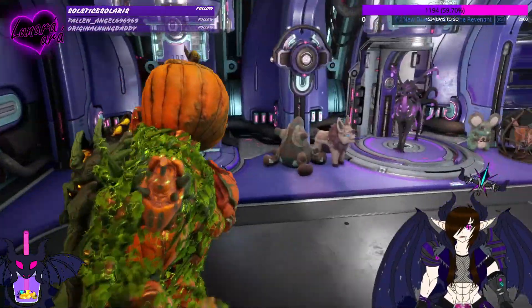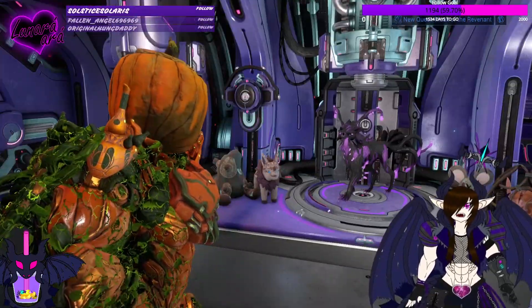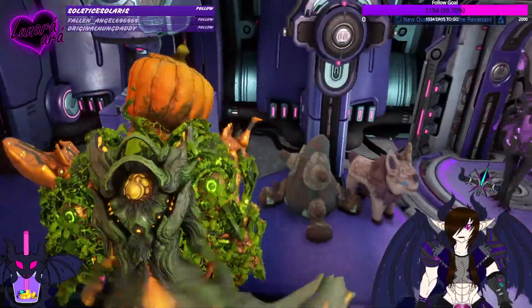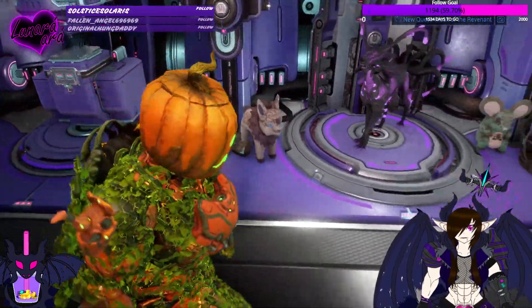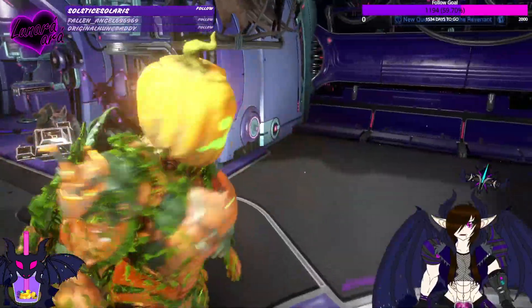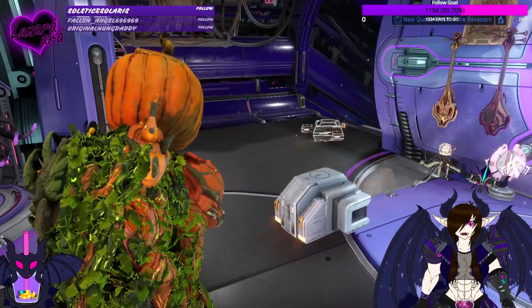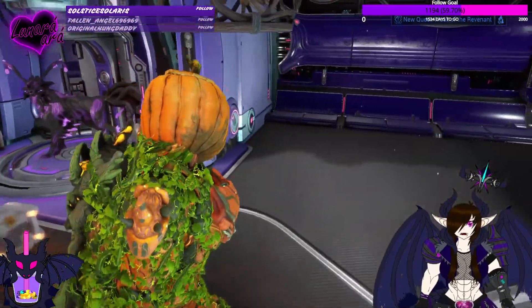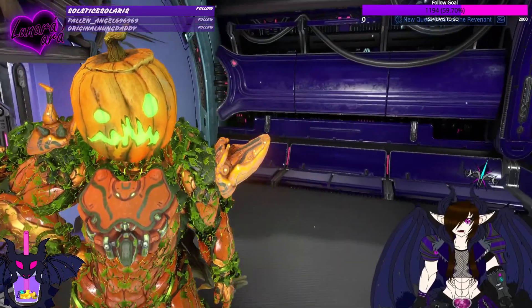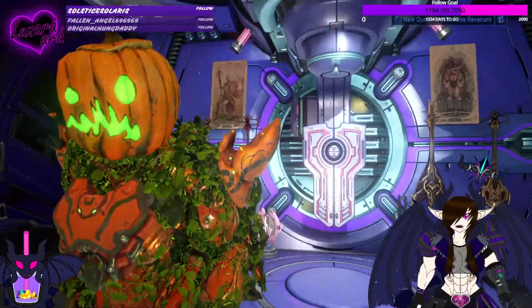Coming down into the main ship, we have the doggo care center — this is where I keep my doggo, my Panzer Vulpaphyla. We got some doggo toys for them. This is where all my Cetus stuff is gonna go when I get it all unlocked; there are two animals there. There's supposed to be a bunch of balls here but I think my drones have been moving them around.